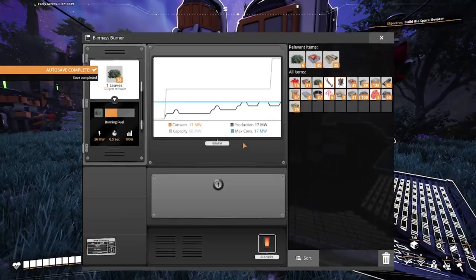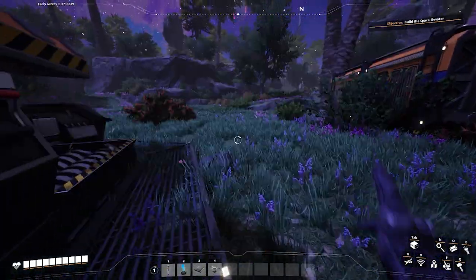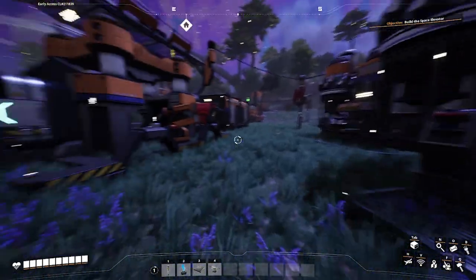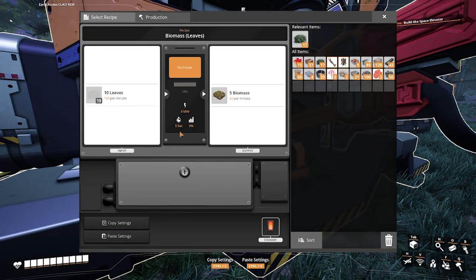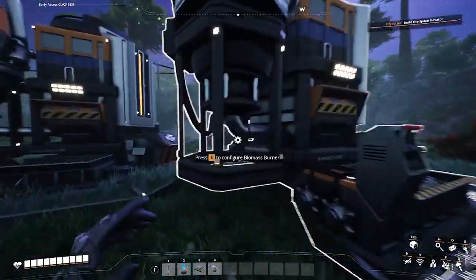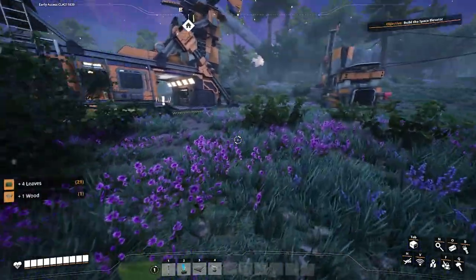So I can just go collect that and put it in here. As you see, it's 10 per minute — that's really good compared to leaves, which are 120 a minute and cause you to constantly go collect them. It kind of prolongs your energy and gives you more energy.